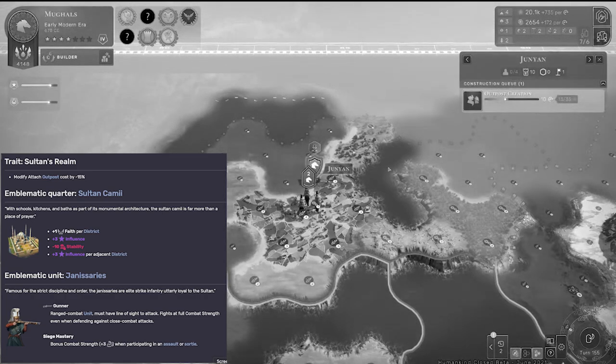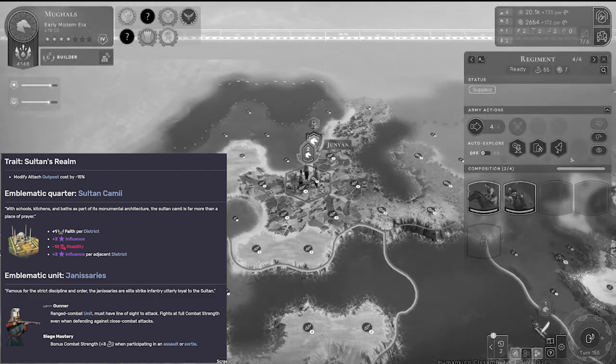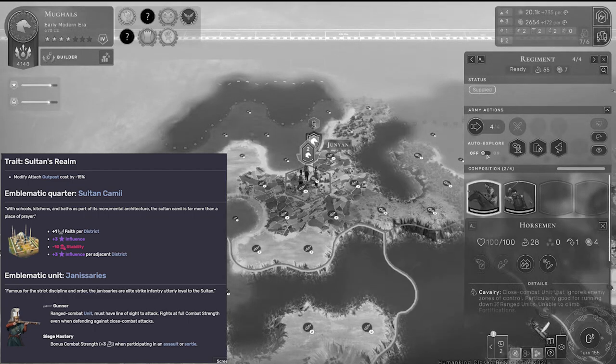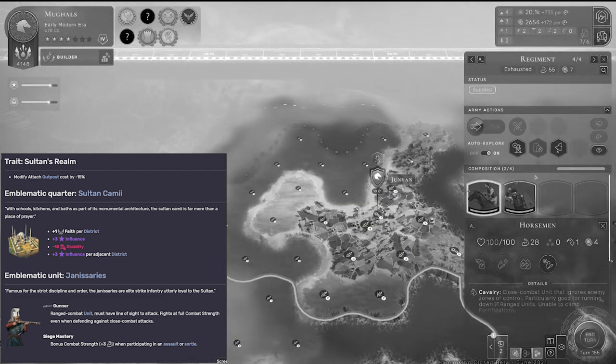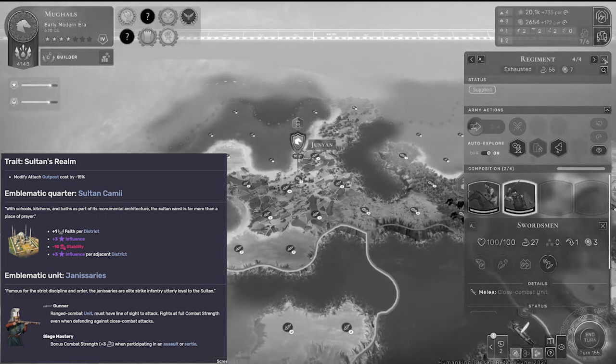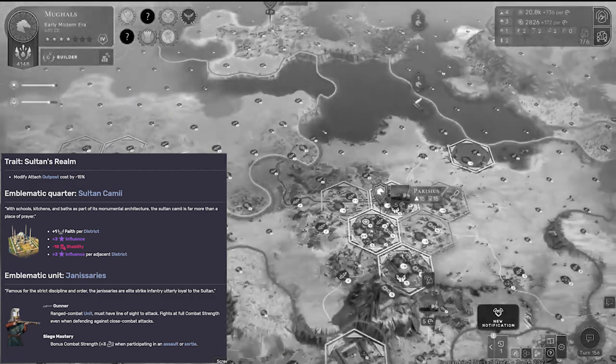Next up, it's the Ottomans. These guys have a pretty interesting trait called Sultan's Realm: you modify the attach outpost cost by 15%, so when you attach a territory with an outpost to a territory with a city, the cost of doing that is reduced by 15%. Nice to have, but not something to write home about.